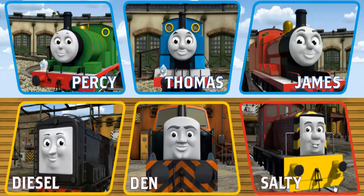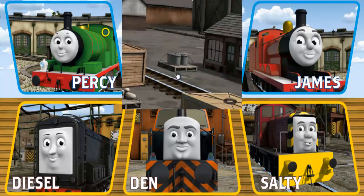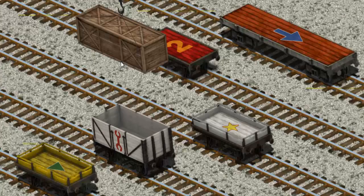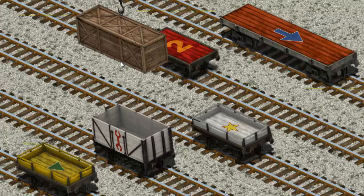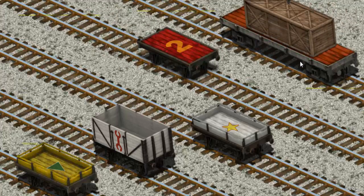It's a busy day at Brendam Docks. Thomas and his friends have many deliveries to make. Choose who will make the next delivery. Thomas must deliver the very long crate to the diesel works. Help Cranky find the very long crate. Help Cranky find the red flatbed with a blue arrow. You've found it!